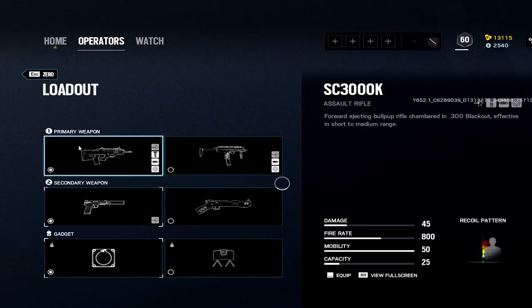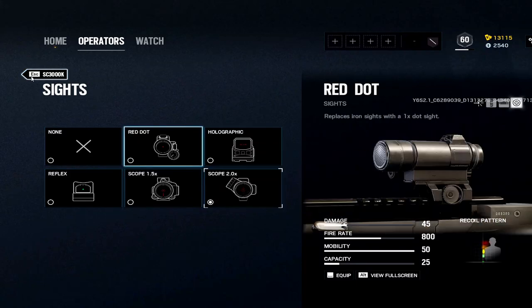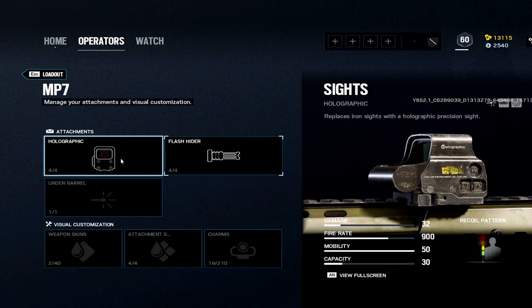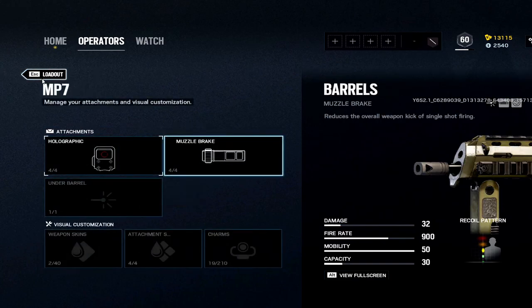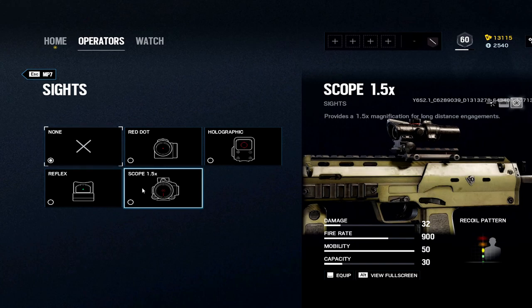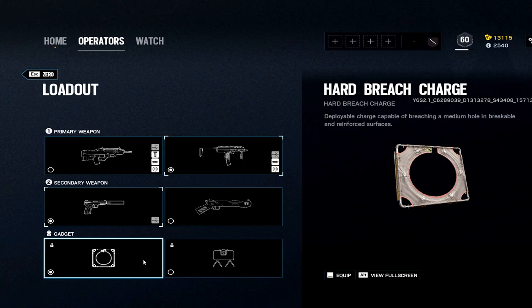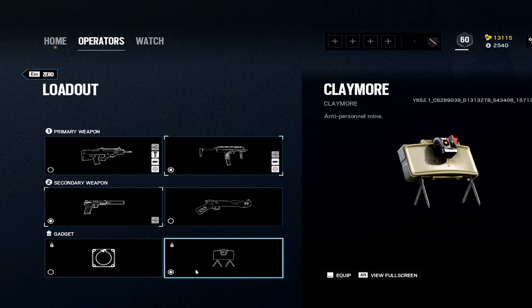Zero: super underappreciated op. You also have the MP7 — I think this is the second best AR and you have the 2x as well, hard to pass up. 2x, flash, angled. If you're more aggressive, the MP7 is not too shabby — run a muzzle on it. Muzzle and flash are so close together though, part of the glitch, but I think muzzle will remain best for the MP7. I know I say I don't like the 1.5x but this gun is the exception — or just use the iron sights, they're really really good. For the gadget, claymore is the go-to.